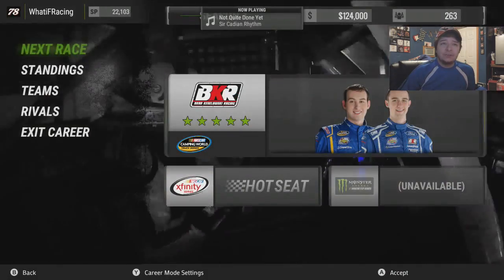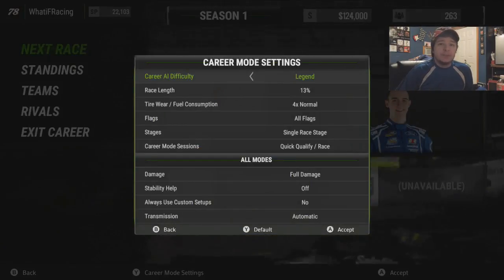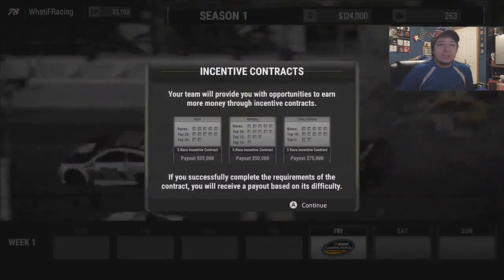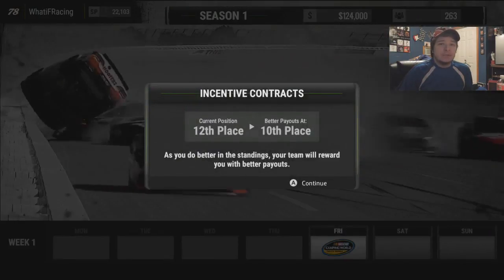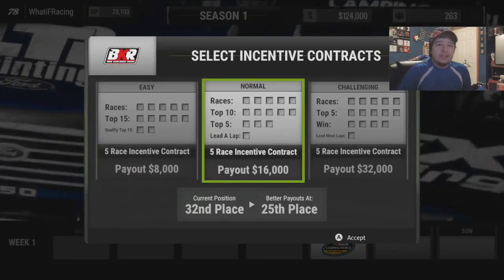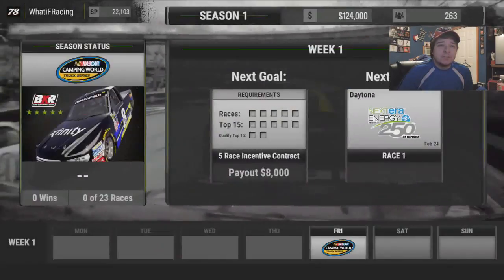Throughout the truck series we're going to get the hot seat offers and all that for staff. Settings — always going to just keep it on legend, 13%, everything. Nothing's going to change there. Now let's go into the next race. Incentive contracts — we're going to just base it on difficulty. Better payout of 10th position. I guess we'll start off with the lowest and then work our way up, just to be safe.